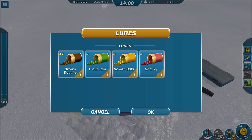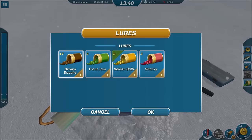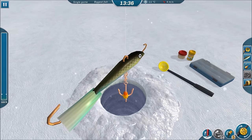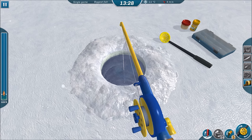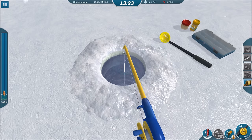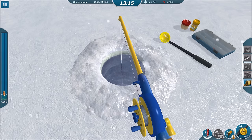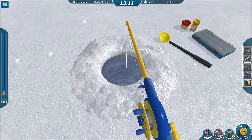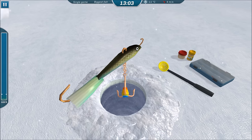We can go ahead with the trout jam — wait, let's go with the brown does for now. Let's go ahead and check it out. We're going for the biggest fish, guys. I don't know if there's any bluegill or crappie that deep, but let's see.